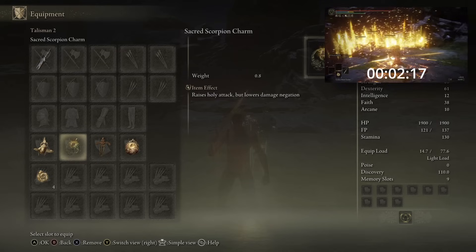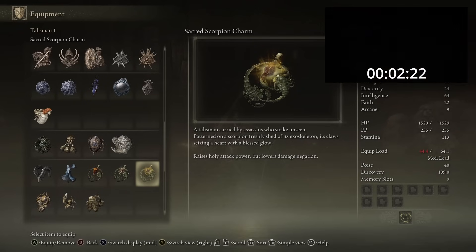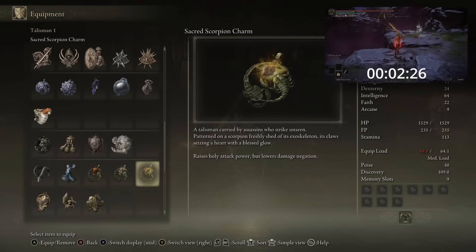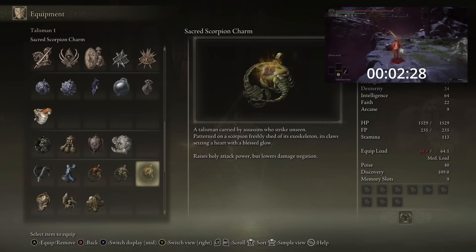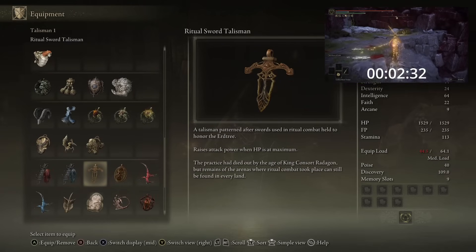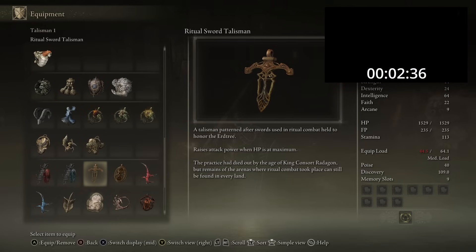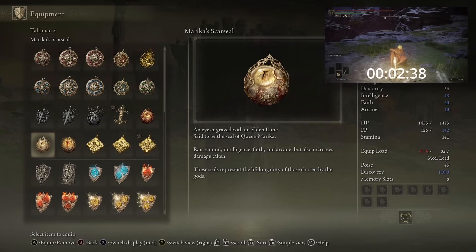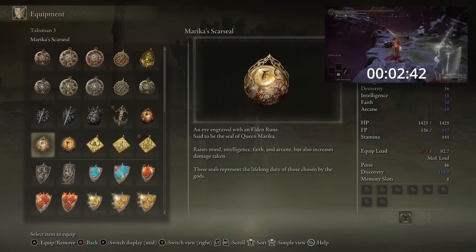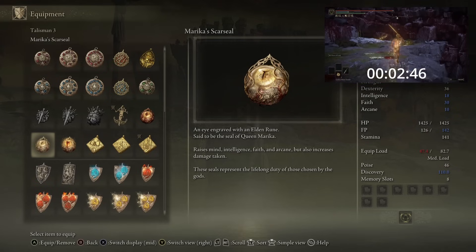To further increase our damage output for this optimized strat, we will be utilizing several Talismans: the Sacred Scorpion charm, which raises Holy damage by 12% — it does also increase physical damage taken by 10%, but as we won't be getting hit, we can ignore this. The next Talisman is the Ritual Sword Talisman, which raises our attack power by 10% while our HP is at its maximum. The third Talisman is Marika's Scar Seal, which raises Mind, Intelligence, Faith, and Arcane by 3 levels each, but increases damage taken by 10%, which again we can ignore.